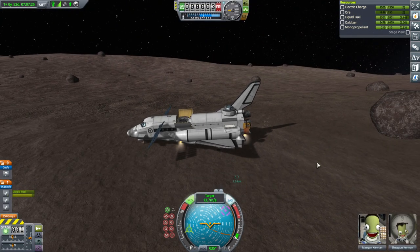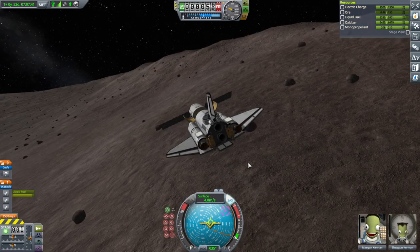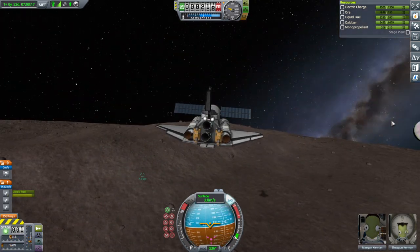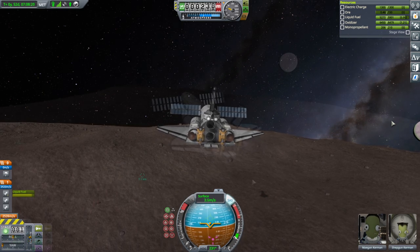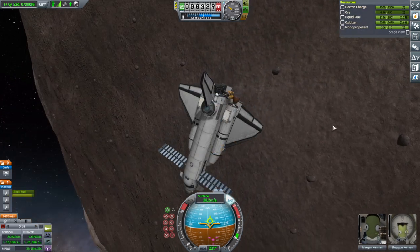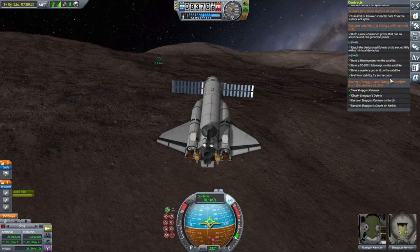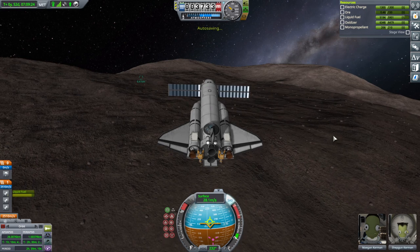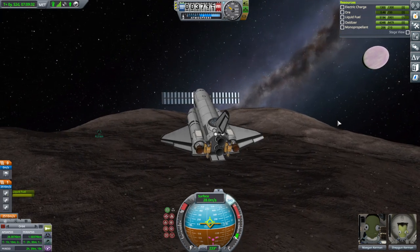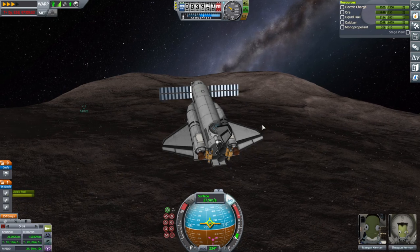RCS on and up. Gear up. RCS off — we can control from the cockpit now. We are on ascent. Shepgun might be necessary to rearrange stuff so we can get the two pieces of scrap through re-entry. It's a question whether this shuttle is the safer vehicle through re-entry, or the scrap heap — the recovery rig and all.